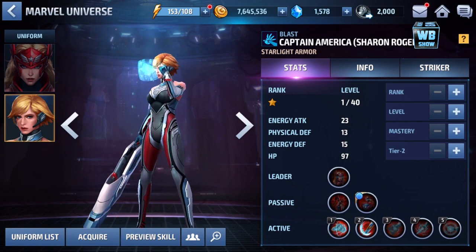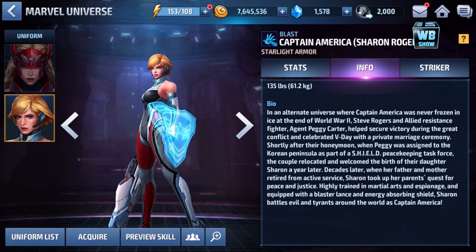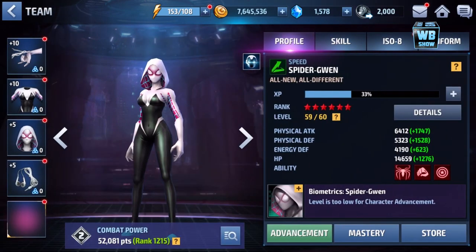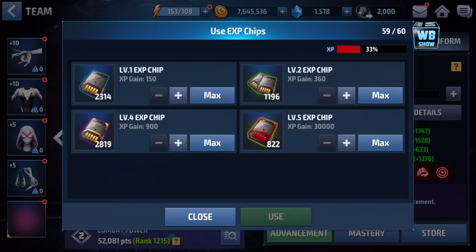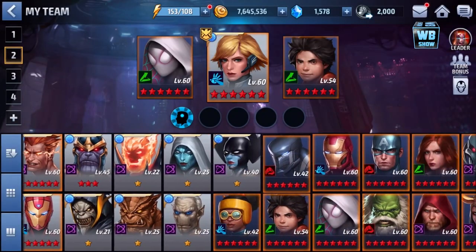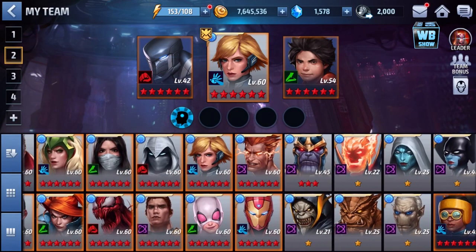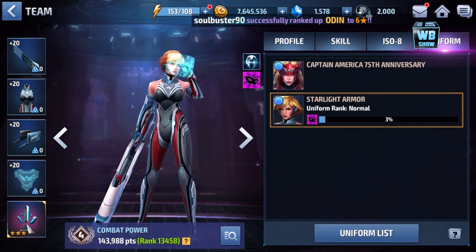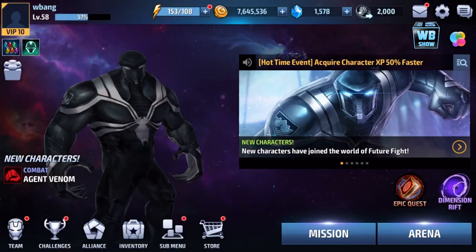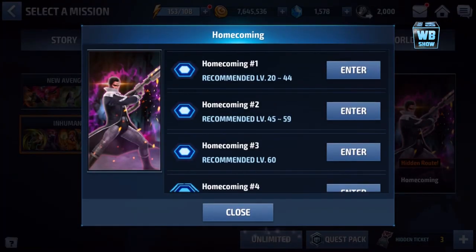Alright, Sharon Rogers from Marvel Future Fight — really, really cool character. I love this costume, the Starlight Armor, and she just joined our amazing Spidey team, the unstoppable team. Look at that — we just got Spider-Gwen up there, and now I'm gonna replace Spider-Gwen with Agent Venom; we're gonna work on Agent Venom next. Alright guys, that's it for now. We'll be back in the next video — Sharon Rogers, Captain America Starlight Armor. Be sure to like the video, subscribe to the channel, and I'll see you guys next time on Marvel Future Fight.